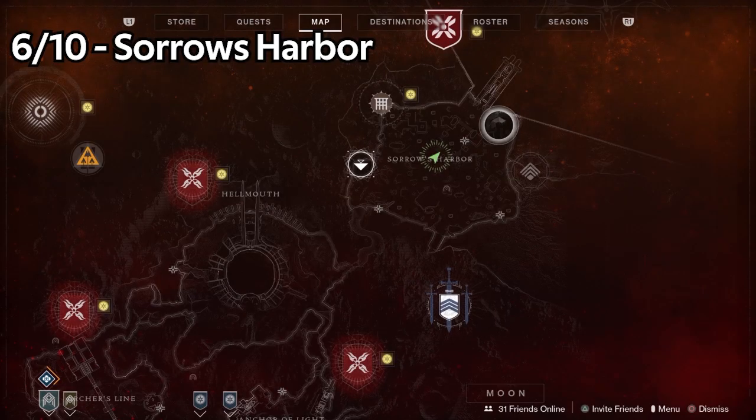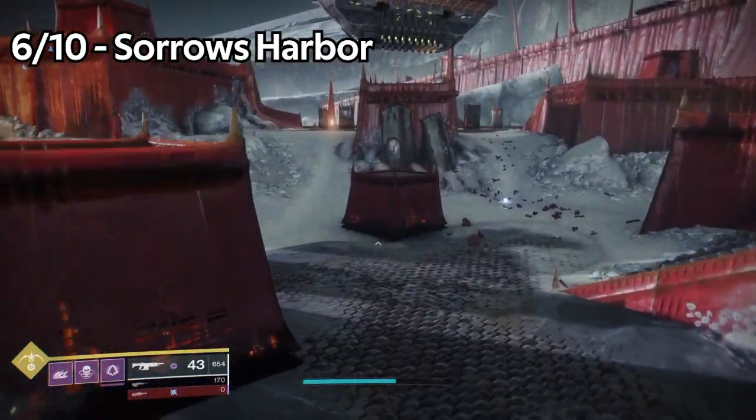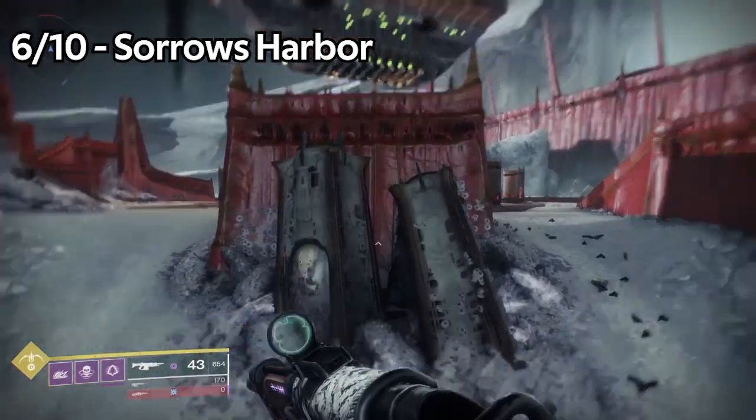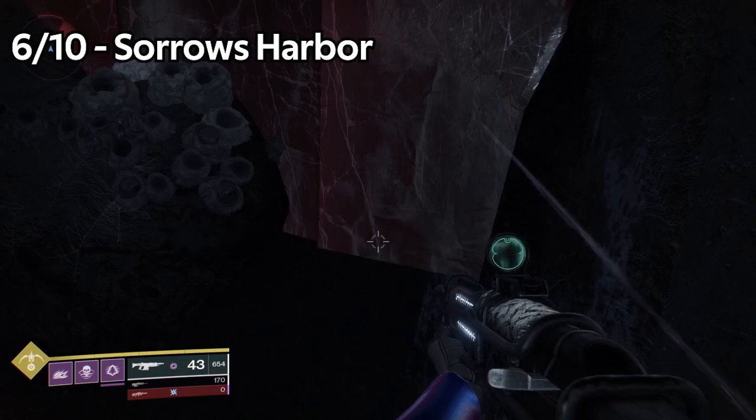Jade Rabbit number six is in Styx Harbor. You go from the main bridge — if you're thinking about the strike that you do within Styx Harbor, it's right there where you're trying to go inside that area. If you do that and then turn a little bit left, you'll see it's hiding in between two large gray hive capsules, resting against the wall.